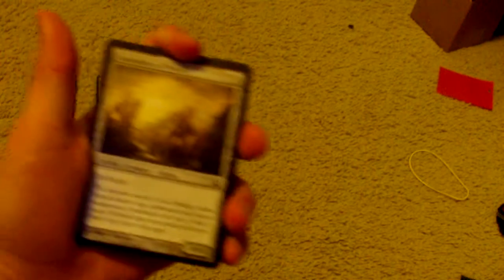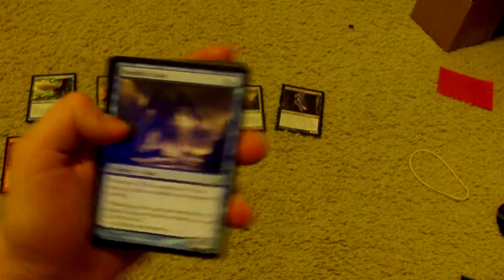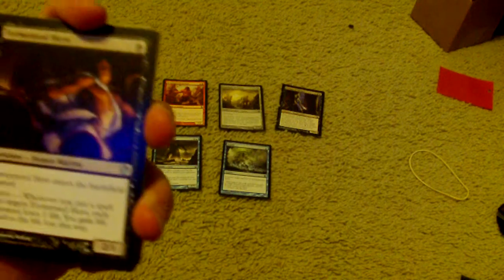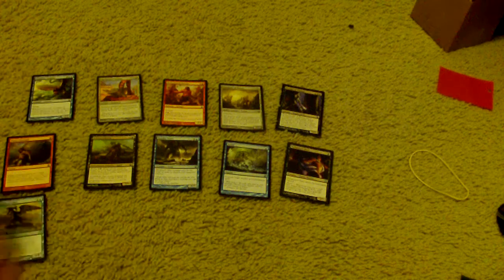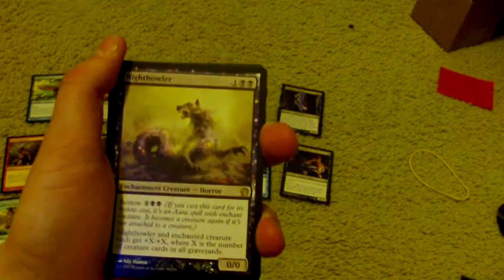Alright, we have a Persistent Chimera, Fleet Feather Sandals, Ill-Tempered Cyclops, Guardians of Meletis, Disciple of Phoenix, Titan's Strength, Baleful Eidolon, Benthic Giant, Tormented Hero for our first uncommon.